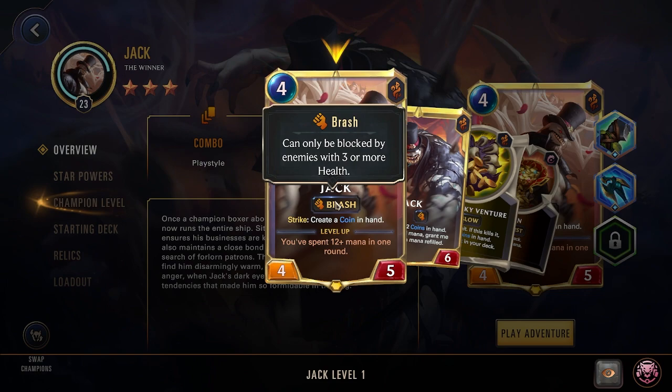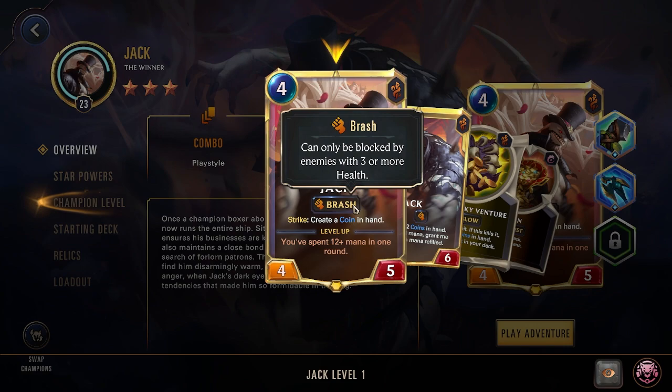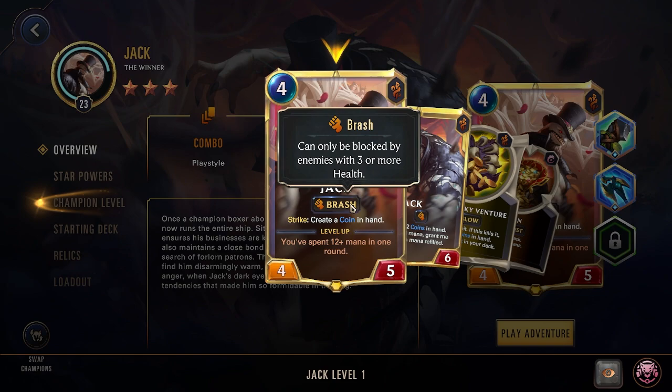While you might think this isn't that good as most people don't really like Fearsome, Brash actually works much better because it's a lot easier to get a unit down below the 3 health threshold than it is to reduce their power down below the 3 power threshold. So with all your removal or poke damage, you can often just get units below that threshold and then attack without getting blocked.